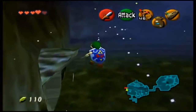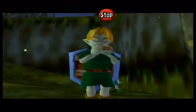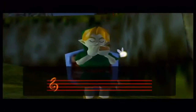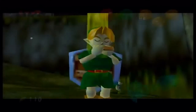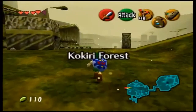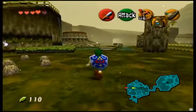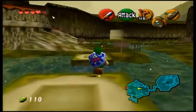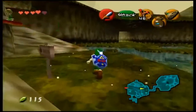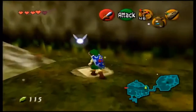That's not all the skulltulas, but you're going to want to play the Sun Song to make it day again because you might need it to be day for the next area and it's easier to find your way around. The first thing you want to do after changing it back to day is head back toward the shop area — there is a patch of soil back here, which means there is a gold skulltula.